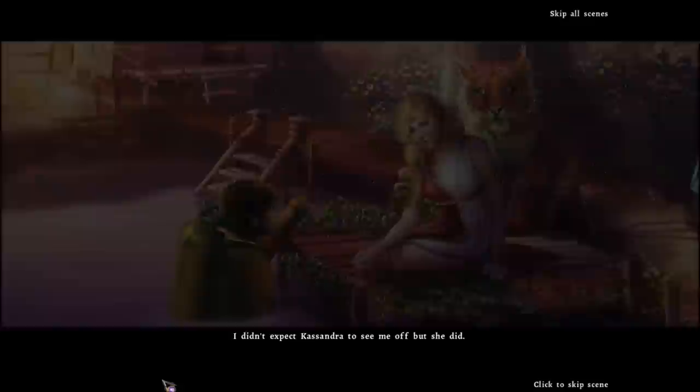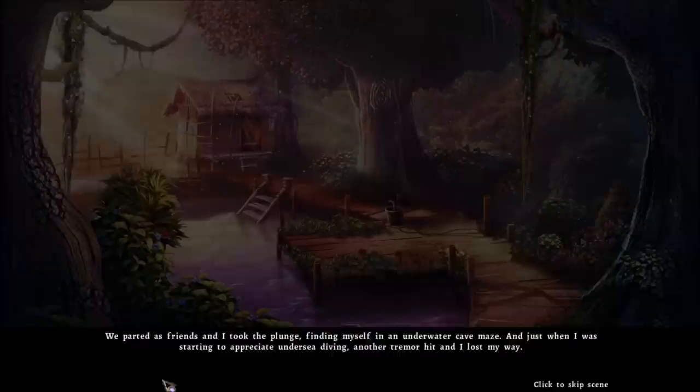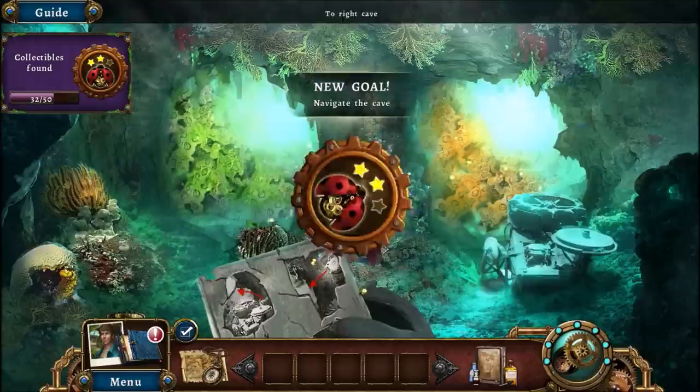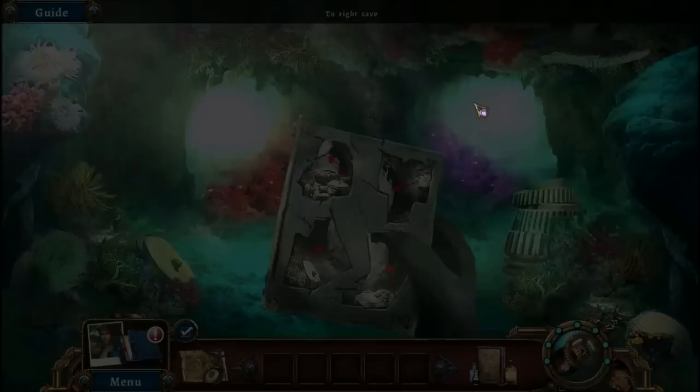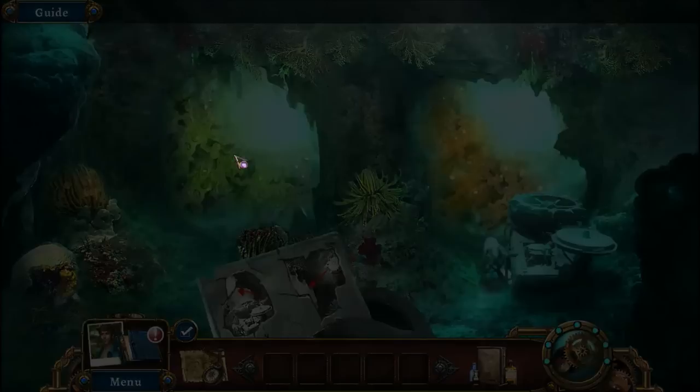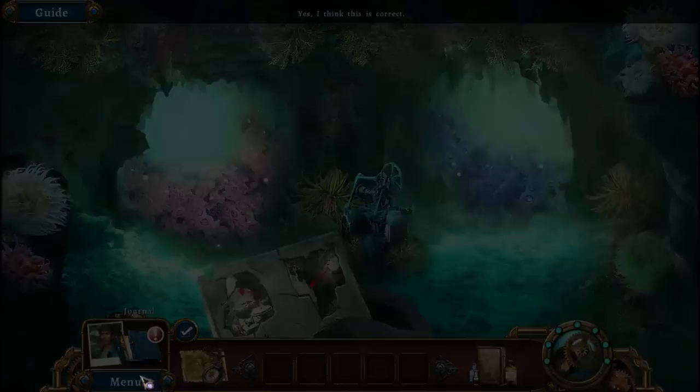We parted as friends and I took the plunge, finding myself in an underwater cave maze. And just when I was starting to appreciate undersea diving, another tremor hit and I lost my way. So evil Queen Cassandra is not as bad as she first was. Maze says we go left when we have that thing on the right. What do we do in this situation? We go left again. And when we have this on the left, we go right. Just double checking, I got my little bug for this area.